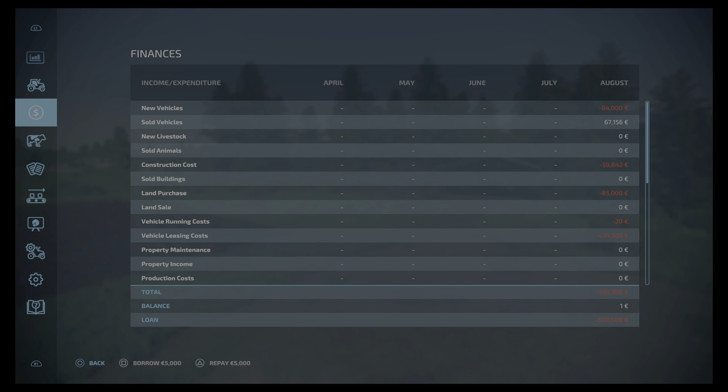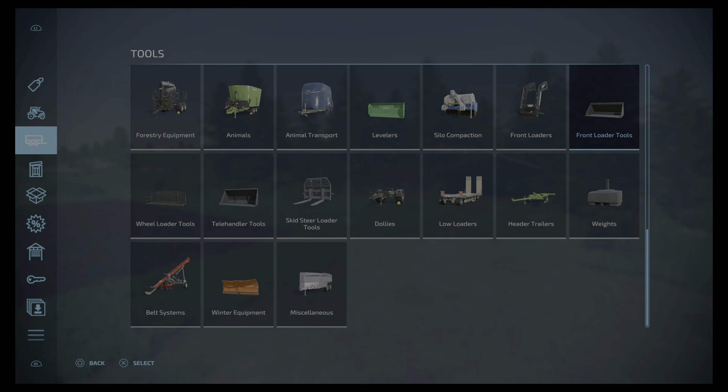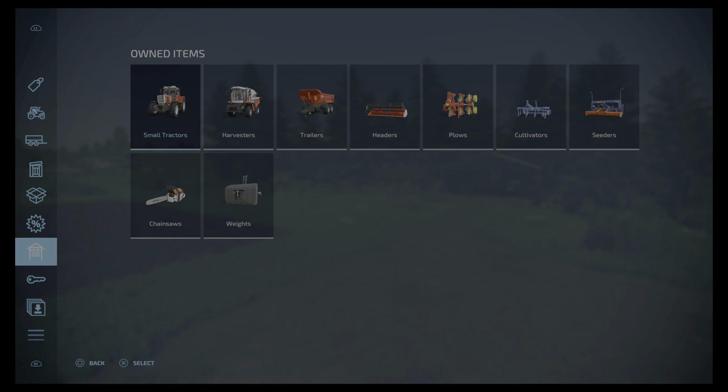I've also taken a half million euro loan, and we have nothing but one euro left. So not only are we starting off with equipment that — if I go into it — has no value, it's got loads of hours on it, it hasn't got much fuel in it, it's got loads of wear and tear. They're all the same. I've actually got rid of some of the stuff as well, so when you start the game it comes with a truck as well — that went — and I have a feeling a couple of other things went as well.